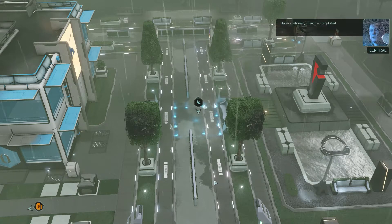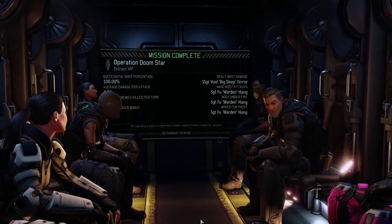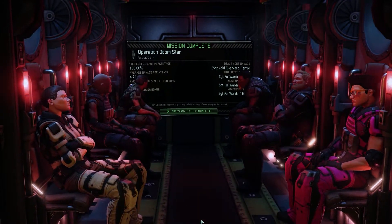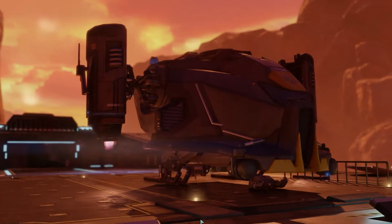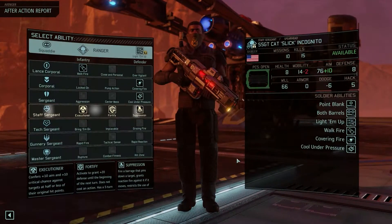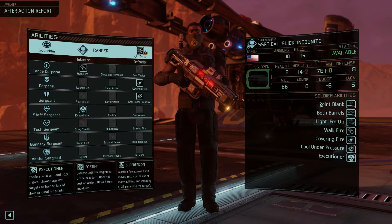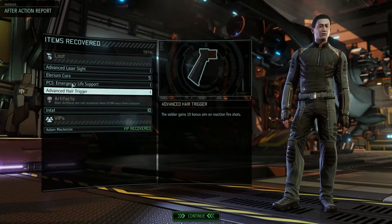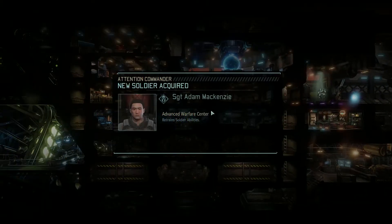All in all, relatively clean mission. Status confirmed — mission accomplished. 8 out of 10 — that's fine. No injuries, no dead. We get a relatively useless assault out of it, but hey — the assault sergeant, so that's pretty good. I just wish you could choose the classes of these people rather than having it predetermined for you. Good work out there, commander — the aliens must be getting nervous by now. Cat is now a staff sergeant with the Executioner perk. The aim is still not great but it's getting there. It's a bunch of loot — five Illyrian Cores. We get so many Illyrian Cores; I wish we could get PCSes instead. The nice thing with Illyrian Cores is that they provide a lot of cash when we sell them.